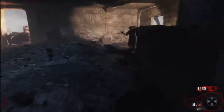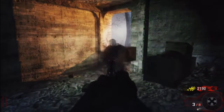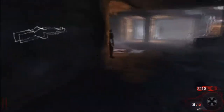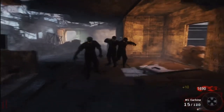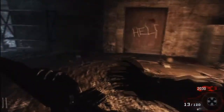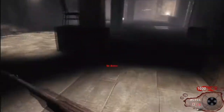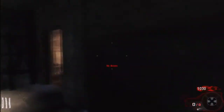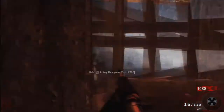We gotta be careful — no perks means no Juggernog, so we don't have that much health. Round three, let's go in here. This is gonna get pretty hard at round four. There's a mystery box — it never moves, it's right there. Just for people who haven't played this map and don't know. I might just mess around with some wall guns; the Thompson's pretty good.